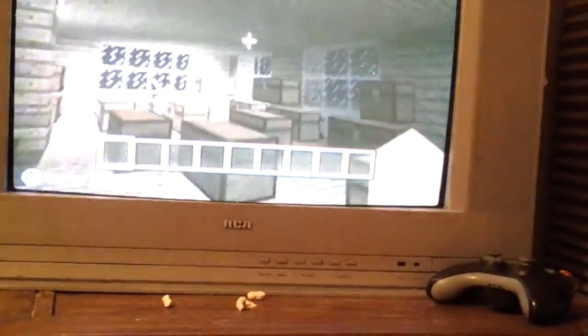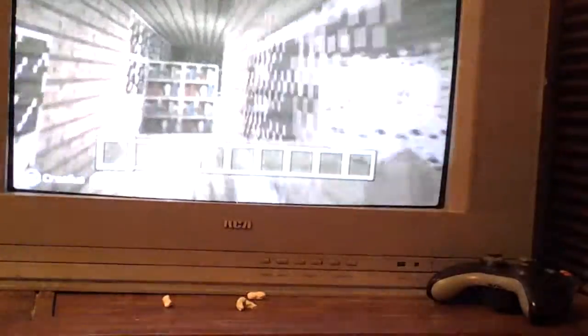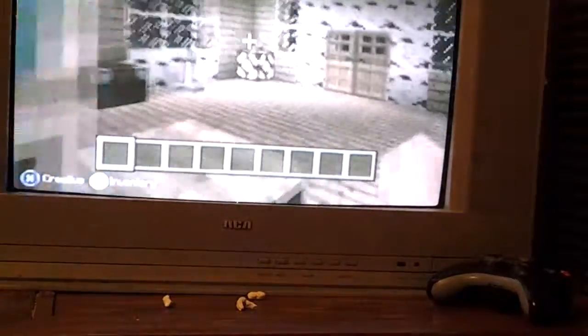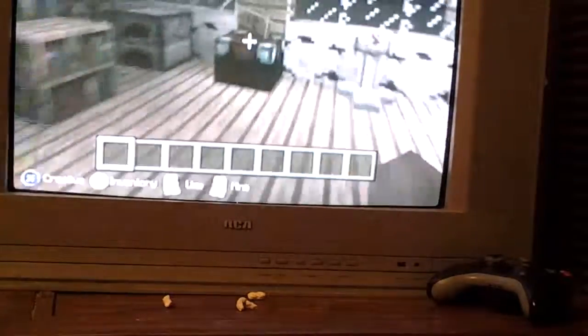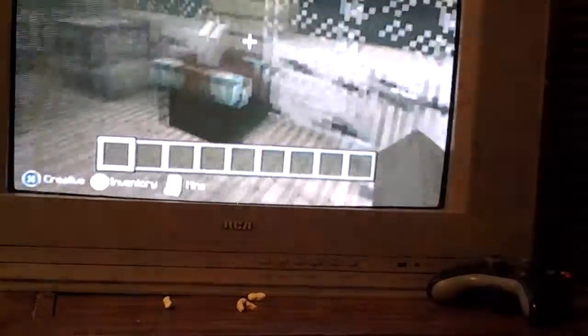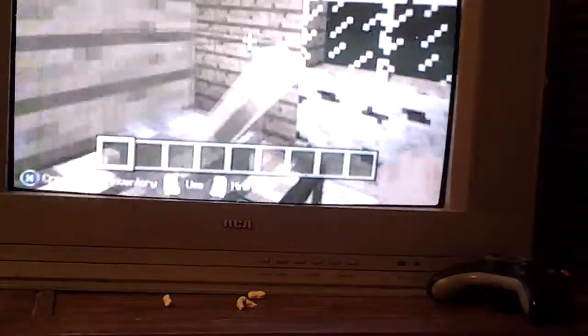Okay, here I have my chest room right here. Then I have my guest room right here. Pretty cool. Then we have a little ledge for the guest. So yeah, they got a little enchantment table, cooking on a crafting table.